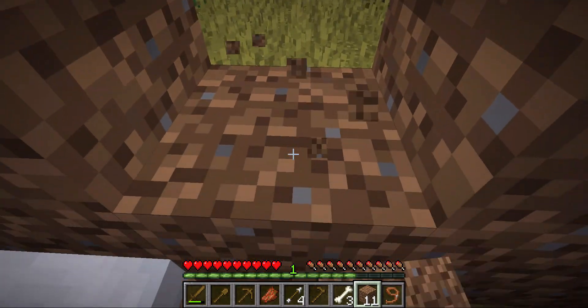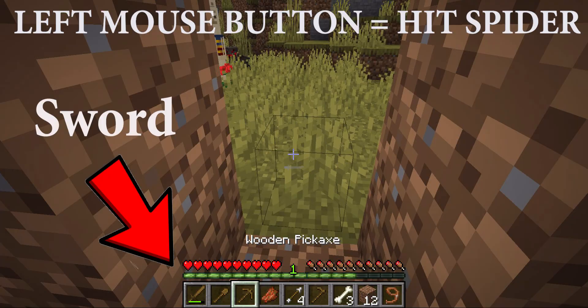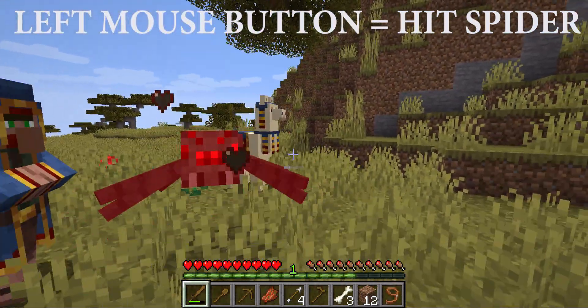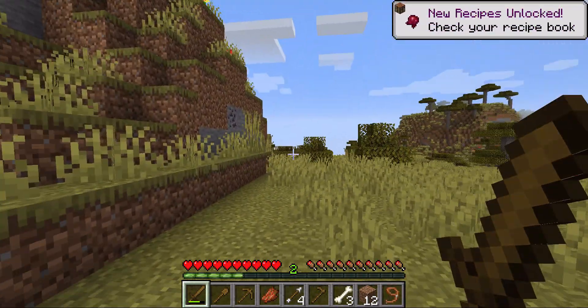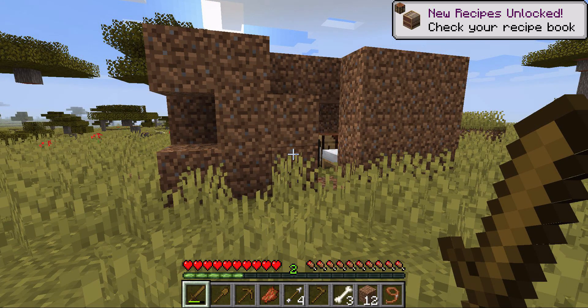Okay, it's early in the morning and in the distance I spot a spider. To kill a spider you need to get eight hearts — that's two, four, six, eight hearts. It drops some string and a spider eye. Not only that, on the right hand side you can see some recipes that have been unlocked.